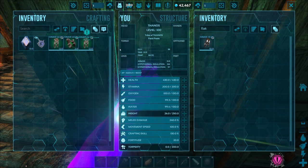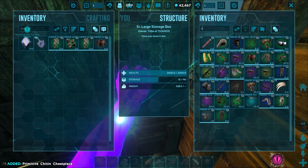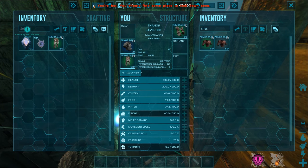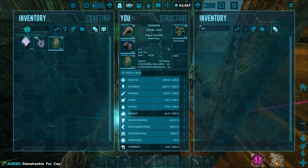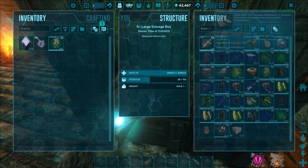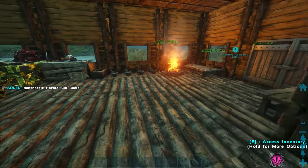It might be better to get a chest piece — I guess we'll get a chitin, that'll be fine. Oh wait, we have a riot right there — nice! Let's get the riot set. We need boots though. We have hazard suit, desert cloth, and riot... no hazard suit boots. I'll wear it, it's better than nothing.